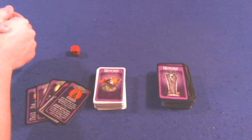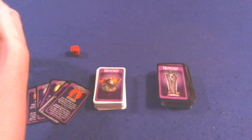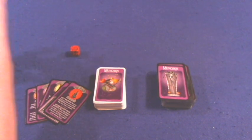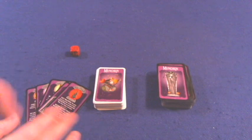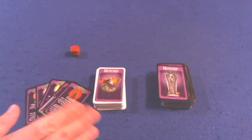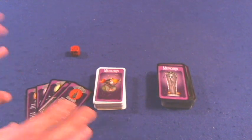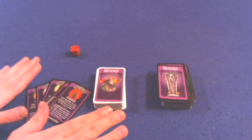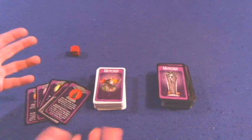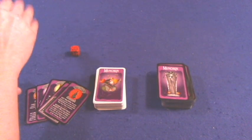In Munchkin: The Nightmare Before Christmas, you're gonna be taking control of your character, putting on armor and getting weapons, and fighting monsters, trying to get to level ten. Your opponents are going to be trying to strengthen up those monsters and attacking your gear, doing all sorts of things to prevent you from getting to level ten. This is a standalone game, so you can play it without any other versions of Munchkin, or plug it into any other version you own.